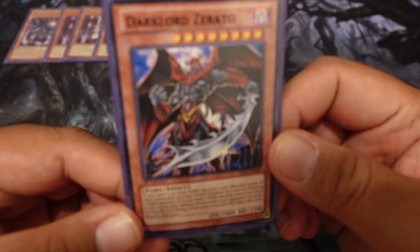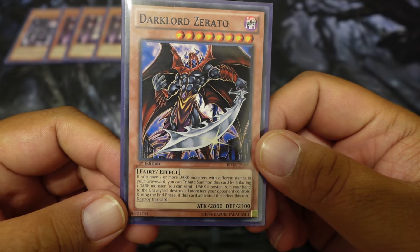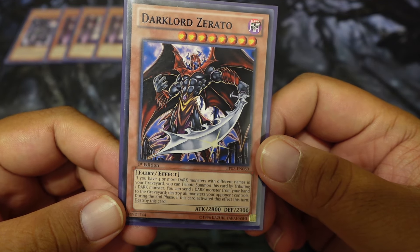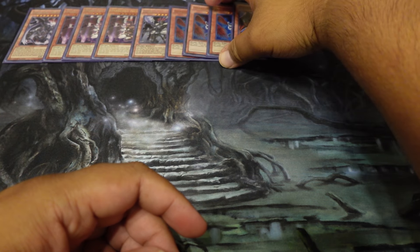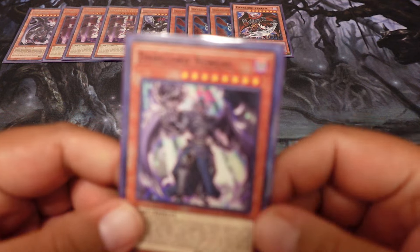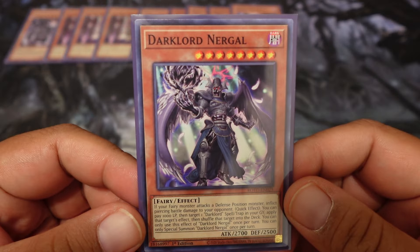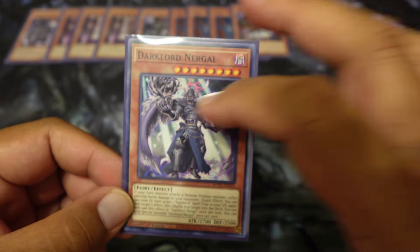One Zerato — blow up the board. He can also come out on his own if you have four or more dark monsters with different names in the graveyard; you can tribute summon him by tributing just one dark monster. Maybe Dark Greffer and things might help out in this deck, but we're not playing it. Dark Lord Nurgle gives all fairy monsters piercing, and then has the Dark Lord effect.